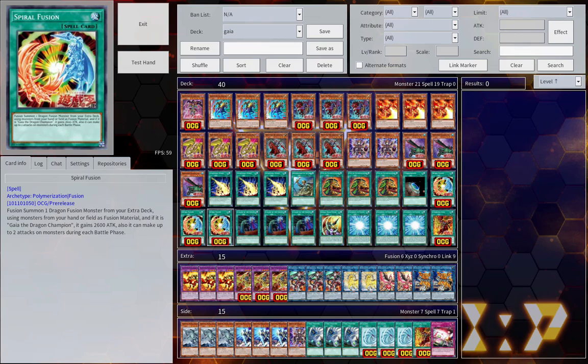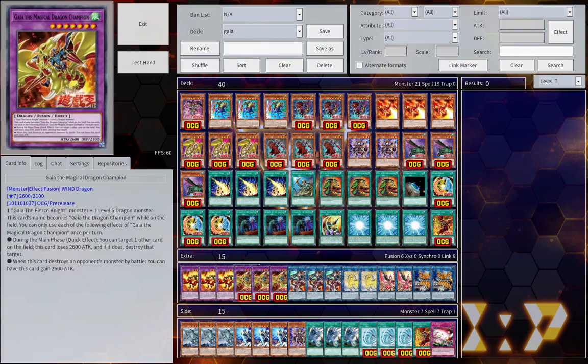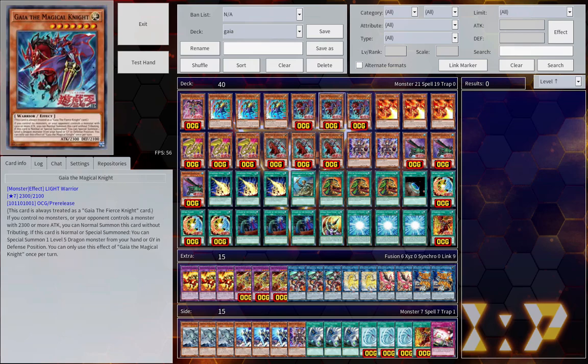Spiral Fusion is the archetypal fusion — it lets you fusion summon a dragon fusion from the extra deck using monsters from your hand or field as material. If it's Gaia the Dragon Champion, it gains 2600 attack and can make up to 2 attacks on monsters during each battle phase. Gaia the Magical Dragon Champion has two effects: during the main phase as a quick effect, it lets you target one other card on the field — this loses 2600 attack, and if it does it destroys that target. When it destroys an opponent's monster by battle, you can have it gain 2600 attack. You use Spiral Fusion to get the 2600 attack boost, giving you a disruption or a big monster.